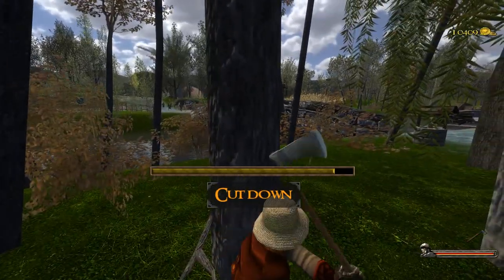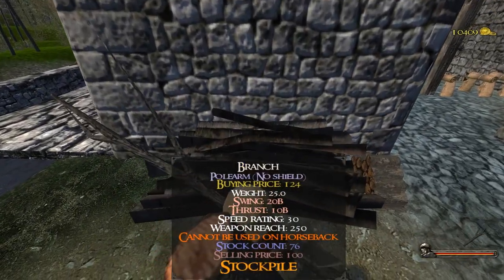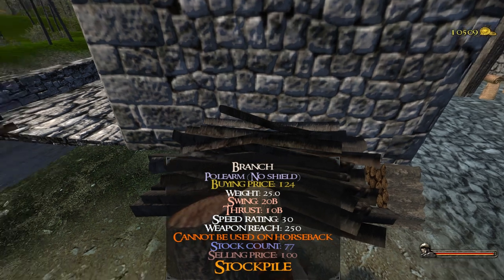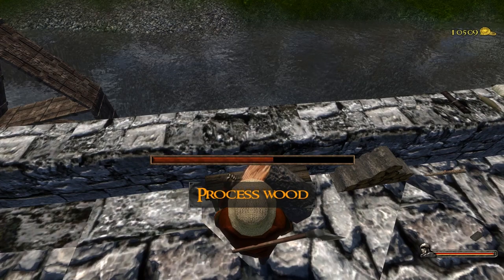Now let's cut some trees. After you chop down the tree, you can either sell everything it dropped, or process it for a slightly better reward.